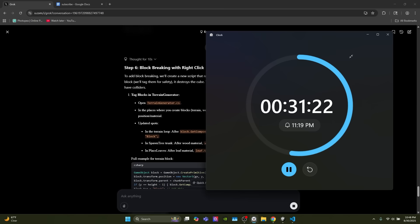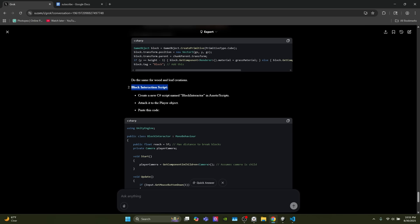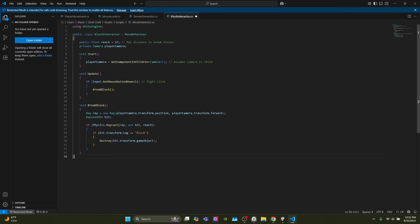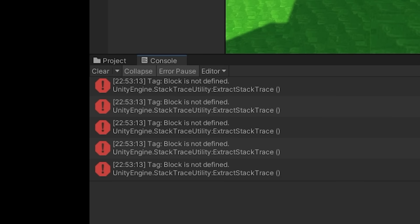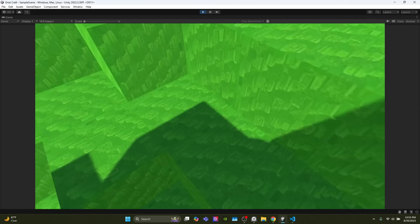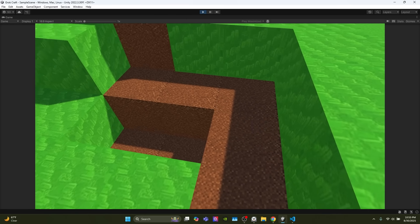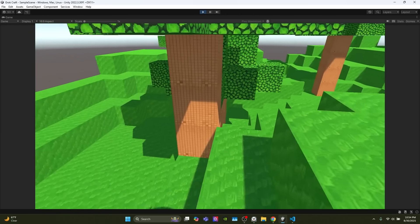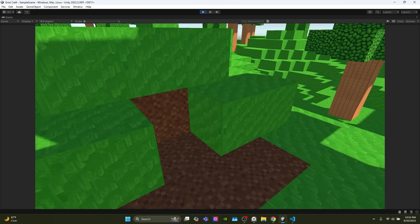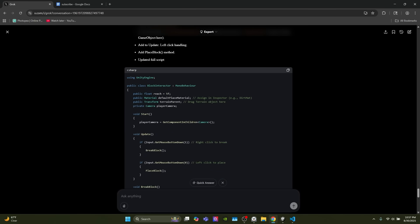It wants me to make adjustments to the terrain generator script, then create a new script called BlockInteractor. We copy and paste it in. There's an error — tag 'Block' is not defined — so I add the tag manually. Right-clicking breaks blocks, and there are the dirt blocks. The textures are very noisy, so I adjust the tiling for all materials. The wood and dirt look a lot better now.